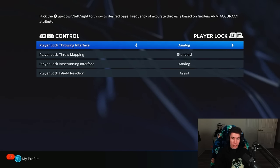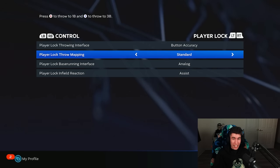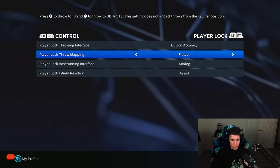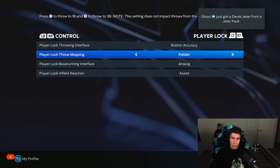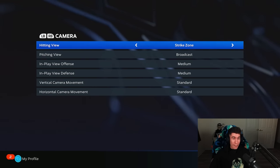Player lock — we're not going to really go over this too much. This is going to be personal preference. If I was doing Road to the Show, I prefer using button accuracy. I like using the fielder view when I'm player locked because if I'm center fielder, Y is going to be my home. But again, this stuff is going to be personal preference — that's for Road to the Show player lock. And those are all the control settings.